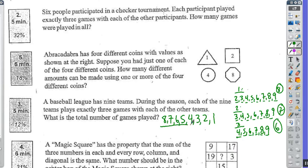If I look at all the total games played: one plus two is three, plus three is six, plus four is ten, plus five is fifteen, plus six is twenty-one, plus seven is twenty-eight, plus eight is thirty-six games. So for each team to play every team once, they play thirty-six games. But they play three games with each other, so I multiply by three and get one hundred eight games played.